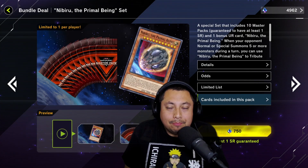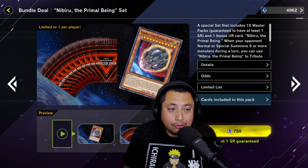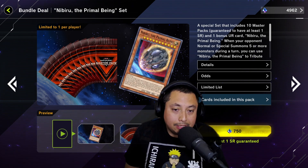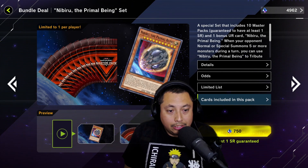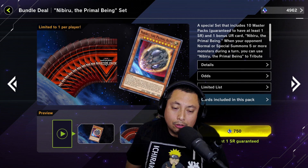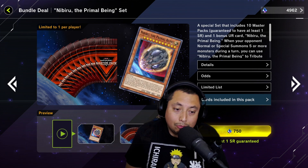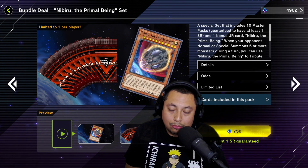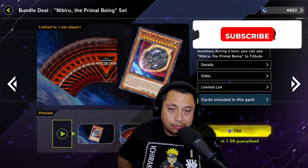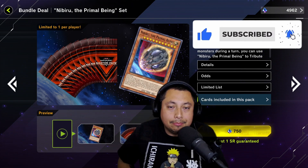What is up maniacs and welcome back to the channel — I hope everybody's having a great one. Today we're going to be opening up the new bundle deal: Nibiru the Primal Being set. Basically you get a Nibiru and 10 packs. We're going to be opening this up and hopefully I can get some more URs. I already got three Nibirus so I'm just going to scrap that and open up these packs. If you guys are new to the channel, don't forget to subscribe for some more awesome gameplay and make sure to slap that like button if you enjoyed the video.